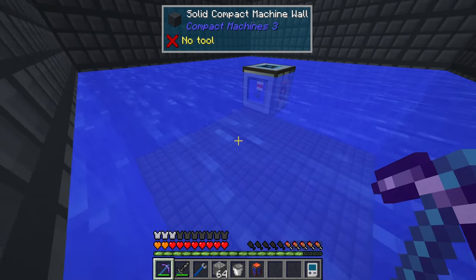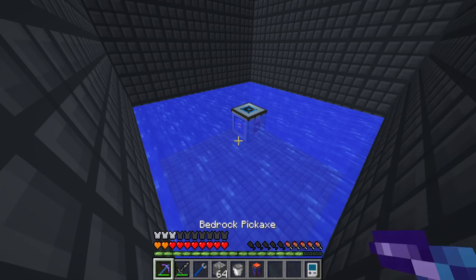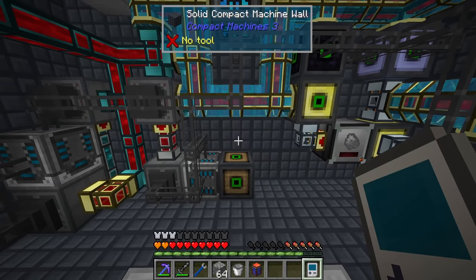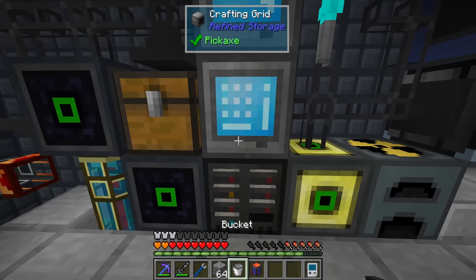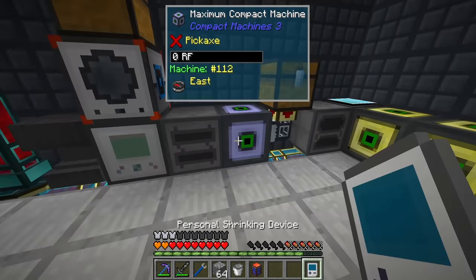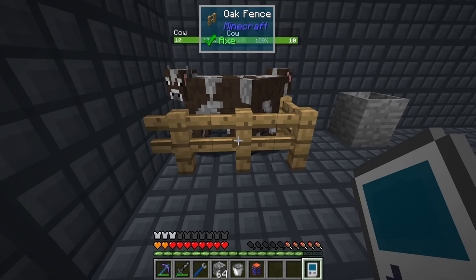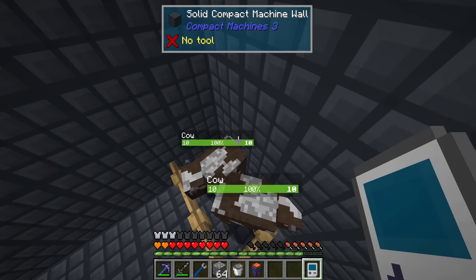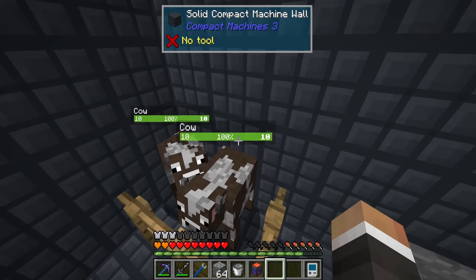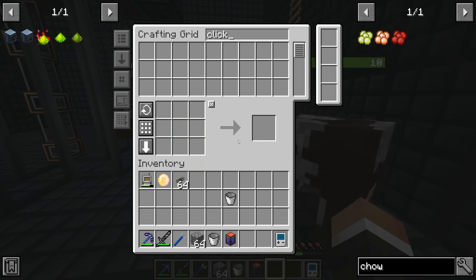There are particle effects showing this is working underwater. The hardest part about getting aquachow is going to be getting slime, but I don't think that's too difficult - if we get some auto clickers we should be able to automate the milking of the cows we have. To do that, I'll move the cows out temporarily, place the clicker down, put fence on top to prevent escaping, then put the cows back in.